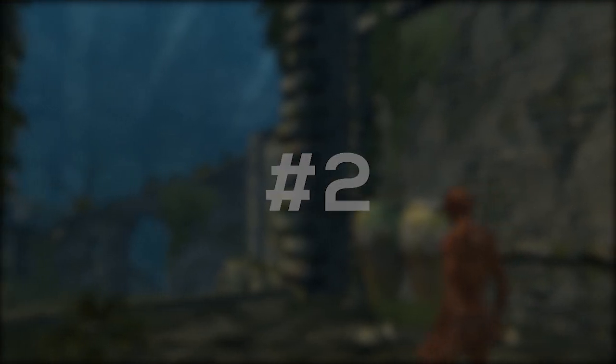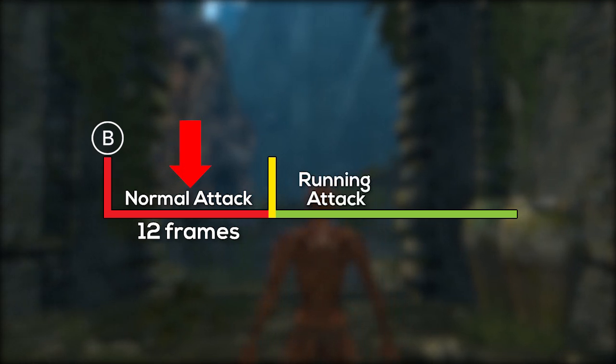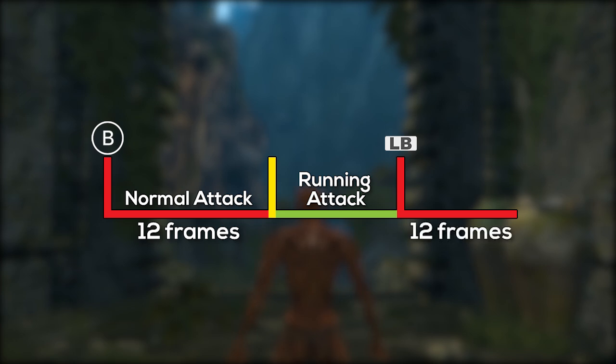The second tip goes hand in hand with the first one. Performing running attacks while blocking can be tricky without proper understanding of how they work. There is a 12-frame window between when you start holding the sprint button and being able to perform a running attack. Pressing R1 before this windup is complete will result in a normal attack instead. If you are already sprinting and you block or unblock, the ability to perform a running attack gets reset and this time window needs to elapse again.